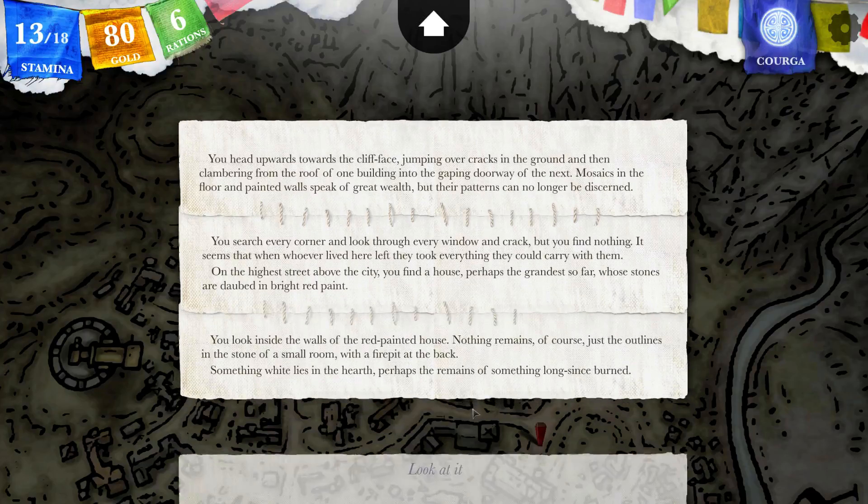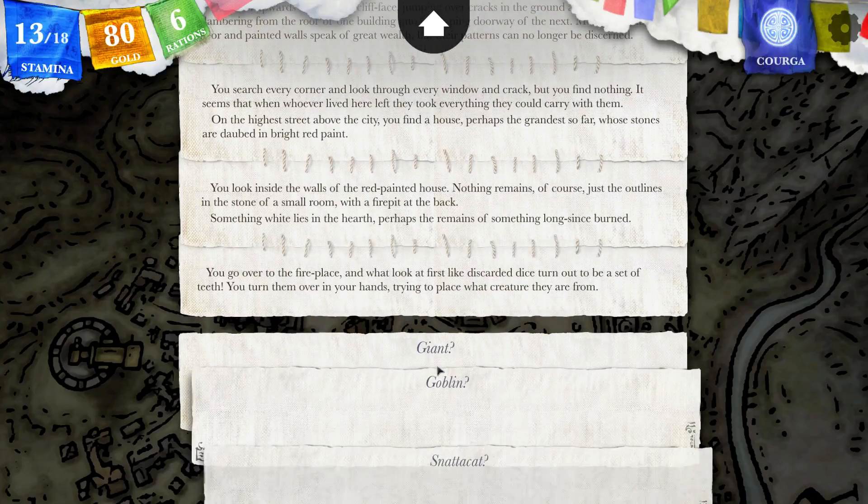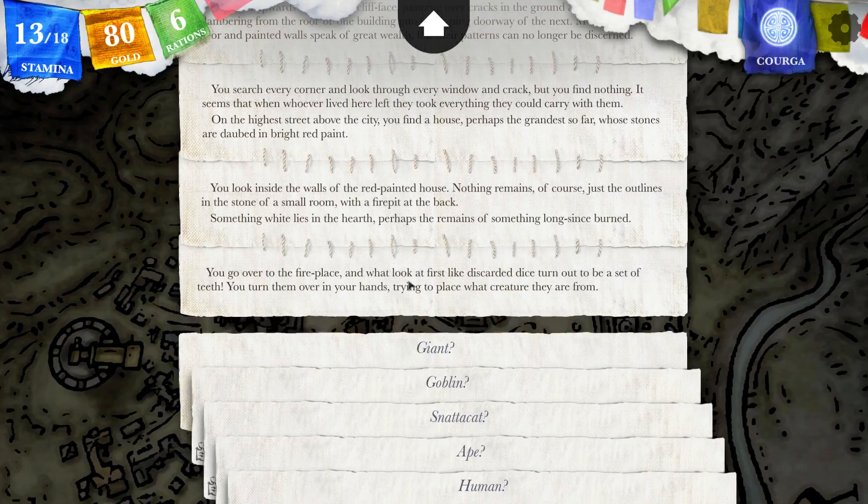I'm going to go inside. You look inside the walls of the red painted house. Nothing remains of course, just the outlines in the stone of a small room with a fire pit at the back. Something white lies in the hearth — perhaps the remains of something long since burned? You go over to the fireplace and what looks at first like discarded dice turns out to be a set of teeth.